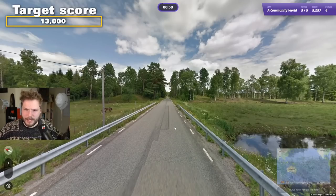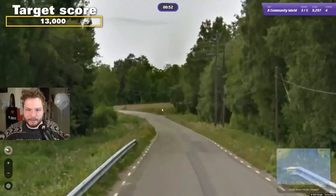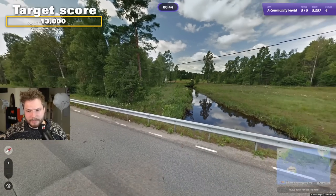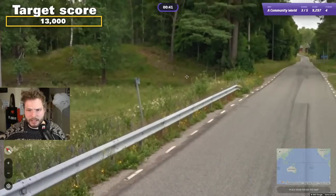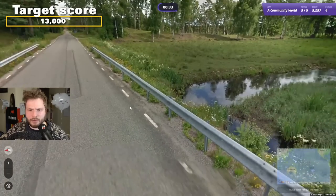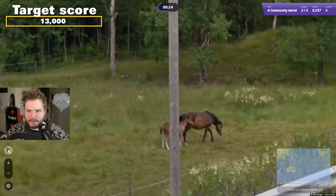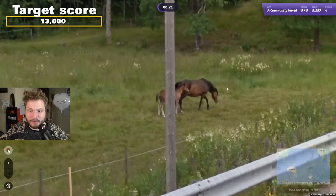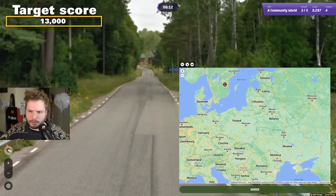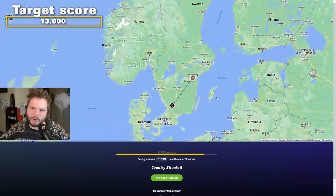We're almost at the target score again. The first few targets will be relatively easy, but with every next game it will get more and more difficult, and all you need is one round to be eliminated. We get these short dashes — short dashes would usually indicate Sweden, but could this ever be Estonia? In Estonia you sometimes get short dashes as well. I would still go Sweden; I don't see enough evidence for Estonia. It was more south — okay.